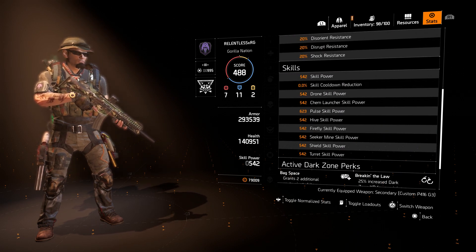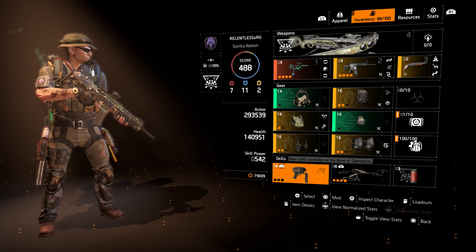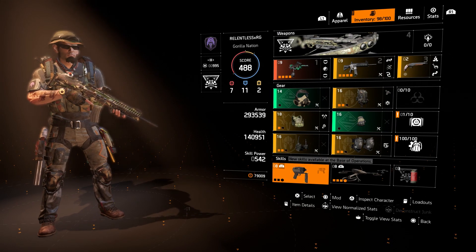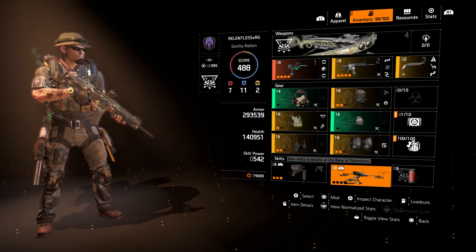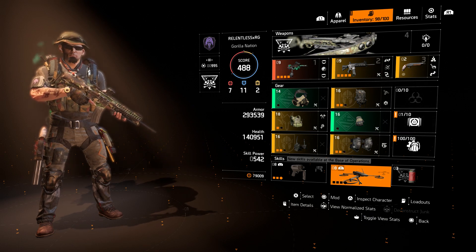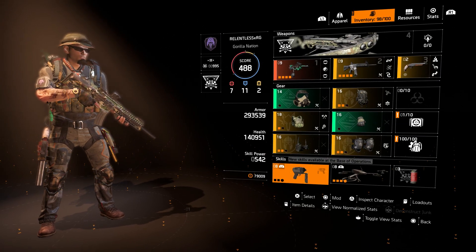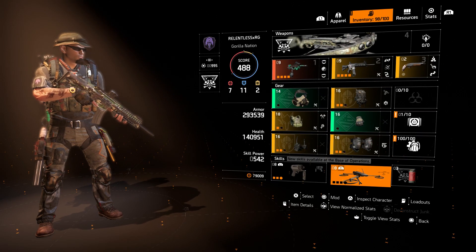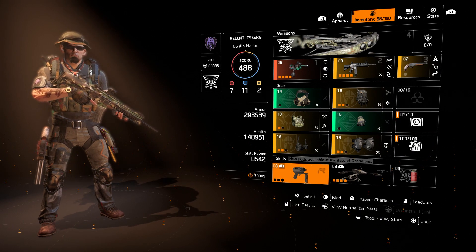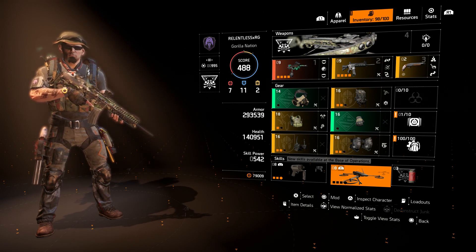On skills: basically everything is at 542 other than the pulse, which we're not utilizing. The chem launcher is basically a given. Then it just depends on what you want to run here — whether it be the Fixer Drone or any skill that fits your playstyle and correlates with the build. Since you have high enough armor, the sky's the limit: you could go with something offensive, or something to further fortify your armor and survivability like a Fixer Drone, or even if you want additional speed and weapon handling, go with Booster Hype. Personal preference, whatever you choose.